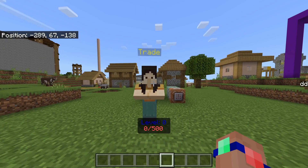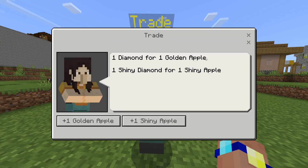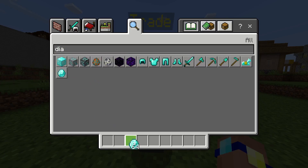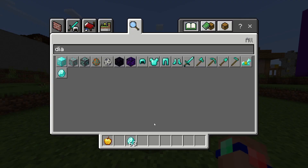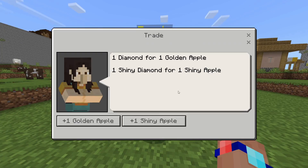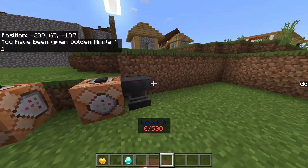This is a video explaining how to do custom trades. First of all, the villager says one diamond for one golden apple, one shiny diamond for one shiny apple, and then it trades. If I just grab some diamonds, I can do it for one golden apple - it takes away a diamond and gives me a golden apple. I can do it as many times as I want, but I can't do this one because you need a shiny diamond.